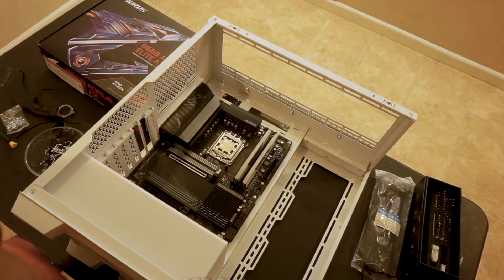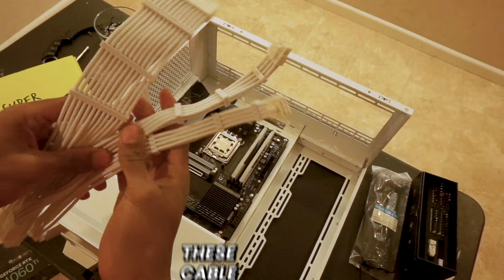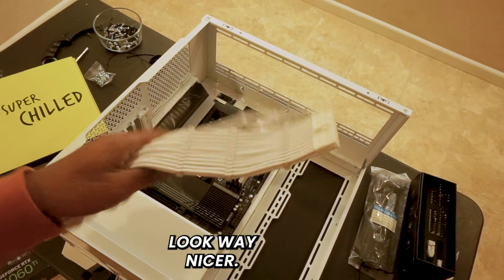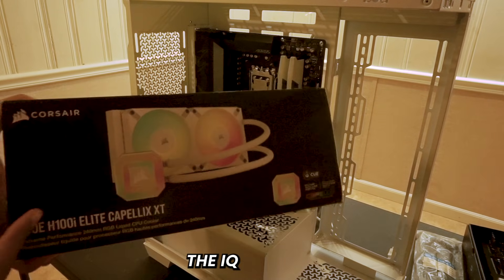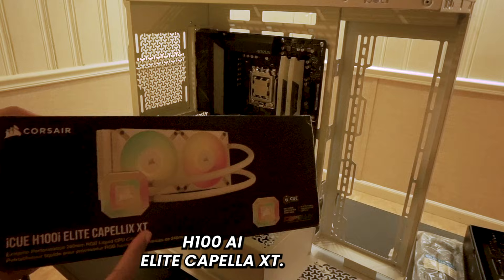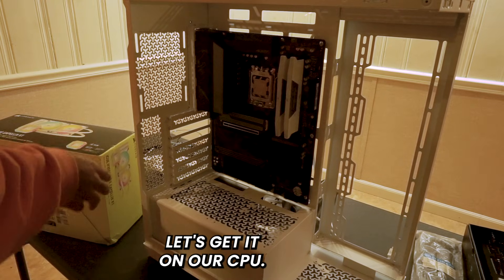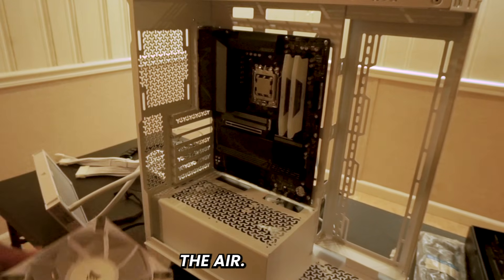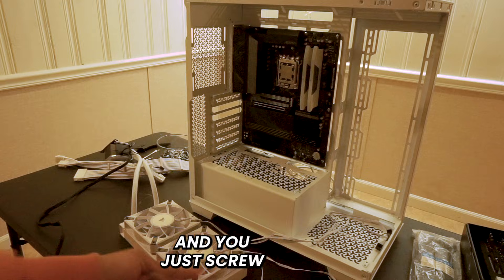Next we're going to get our fans and radiator. I also have cable extensions to make the black power supply cables look nicer. For our AIO we have the iCUE H100i Elite LXXT — an all-white cooler that looks great. We've got two Corsair fans to put onto the AIO. The box should come with radiator screws — just screw them in.